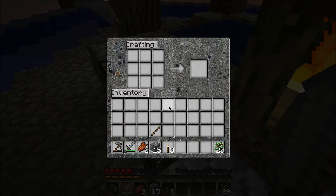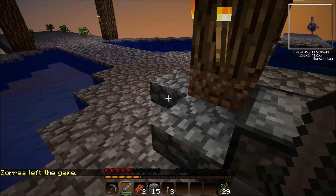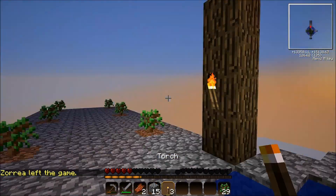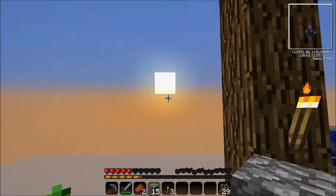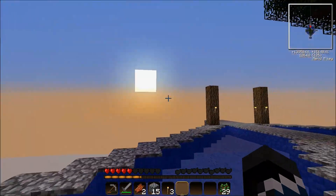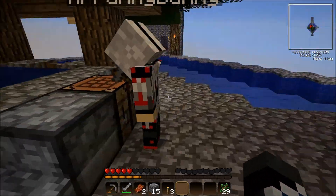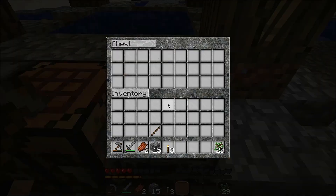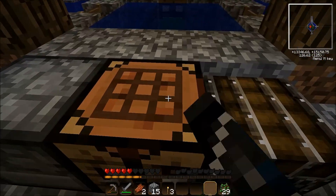What next? More cobble. We really need wood — that's why we need skeletons. We also need these trees to grow and we can't grow them without light. Until the sun comes up those trees won't grow. There has to be a torch within like four blocks of the tree if it's at night, but with the sun constantly on it, it's okay.